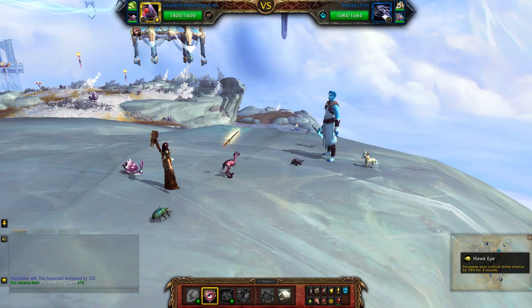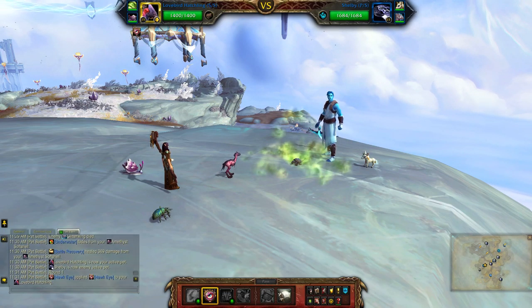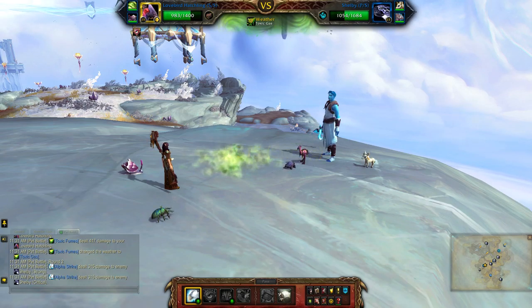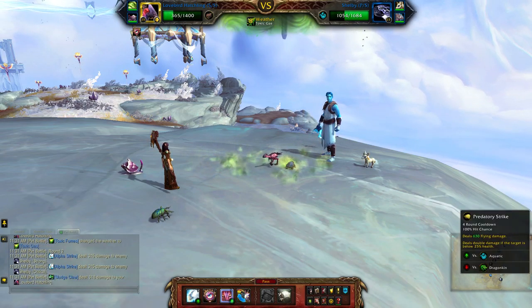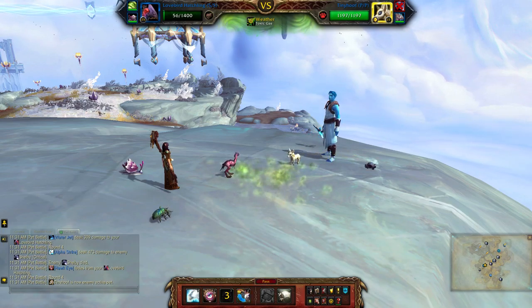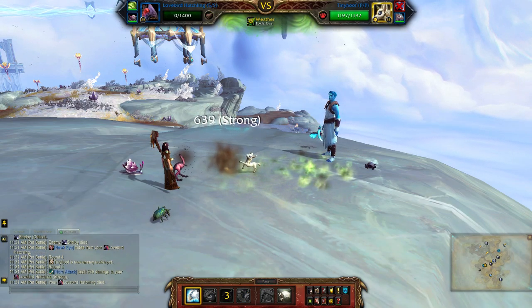Start with Hawkeye, Alpha Strike, Predatory Strike. Sometimes you can finish him off in that move; if not, use Alpha Strike — you have the advantage of being faster. Either way, you'll always die on this next turn, so it doesn't really impact the battle.